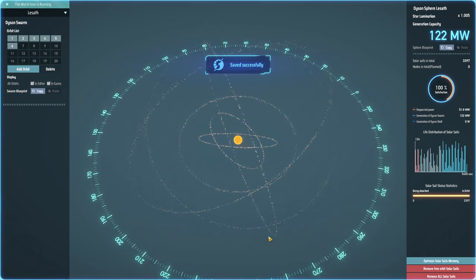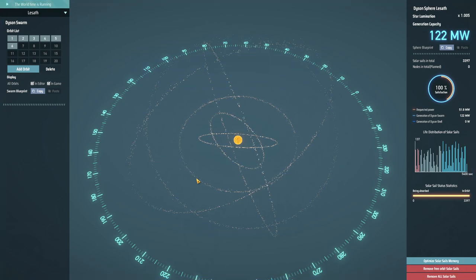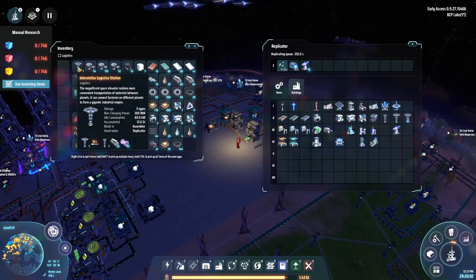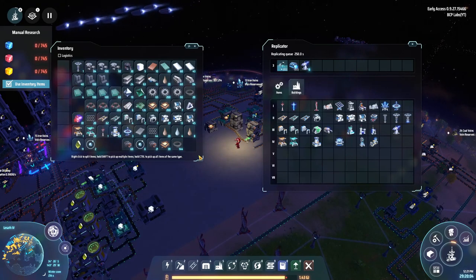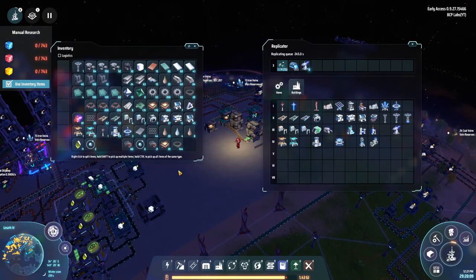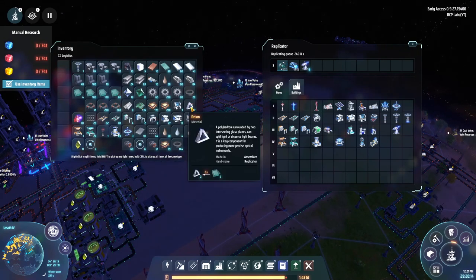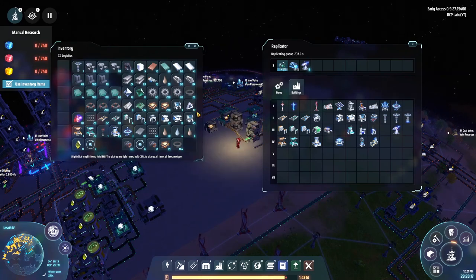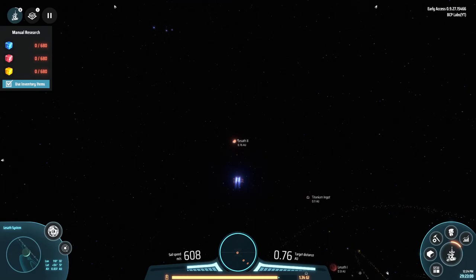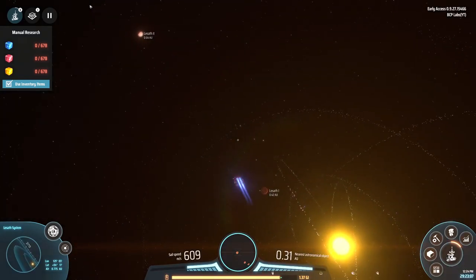I want to get another station on the other side. I have a space elevator and 10 drones so I can start bringing in stuff. Since there's a lot of iron and copper on the planet I can make the circuits there already. The stone I might have to bring in. I'm on my way to Lesseth Two right now just to see how the stone's doing — I might get some more miners going.